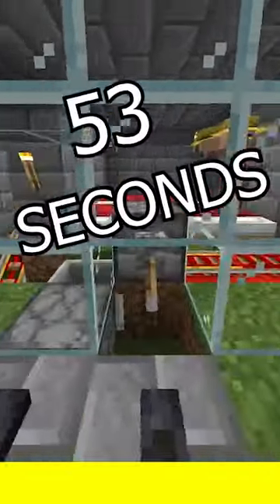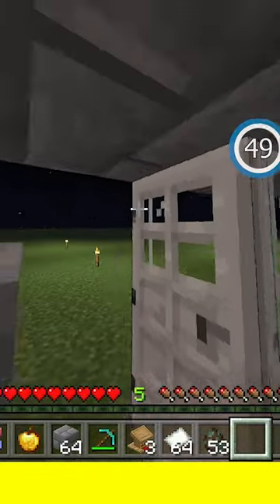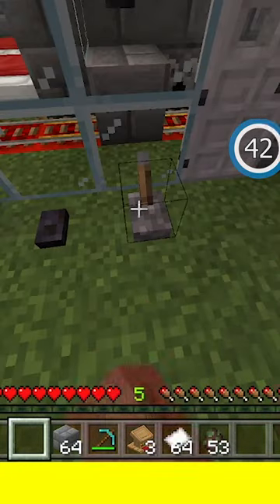The best way to trade with villagers in 53 seconds. First, what you're going to need is a zombie villager. Lure him into this trap over here, hit him with a splash potion of weakness, and give him a golden apple.